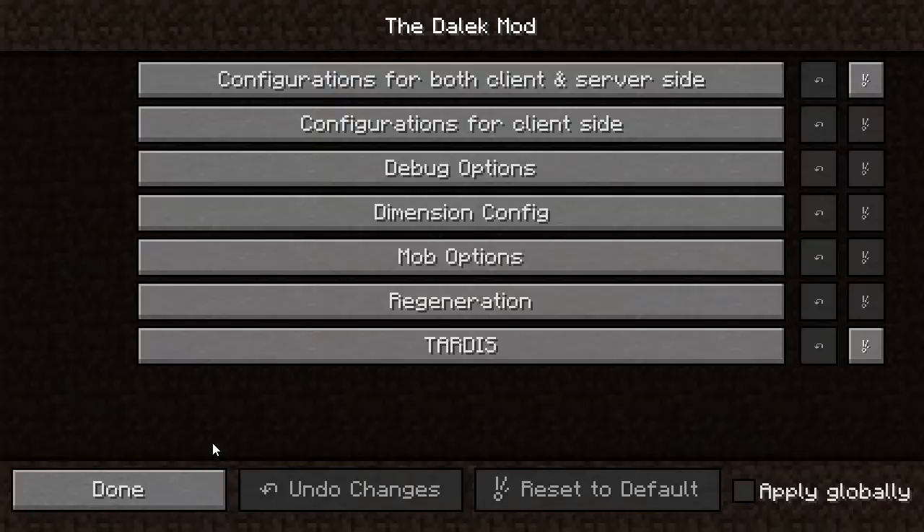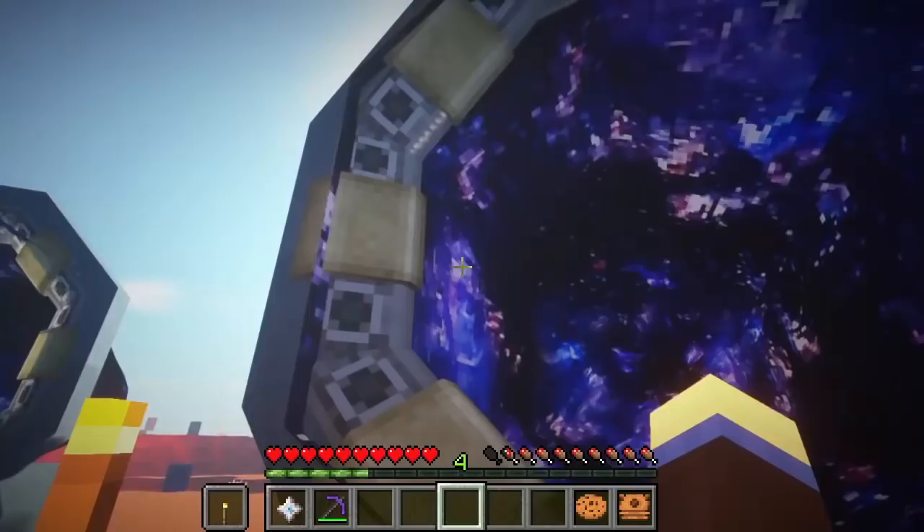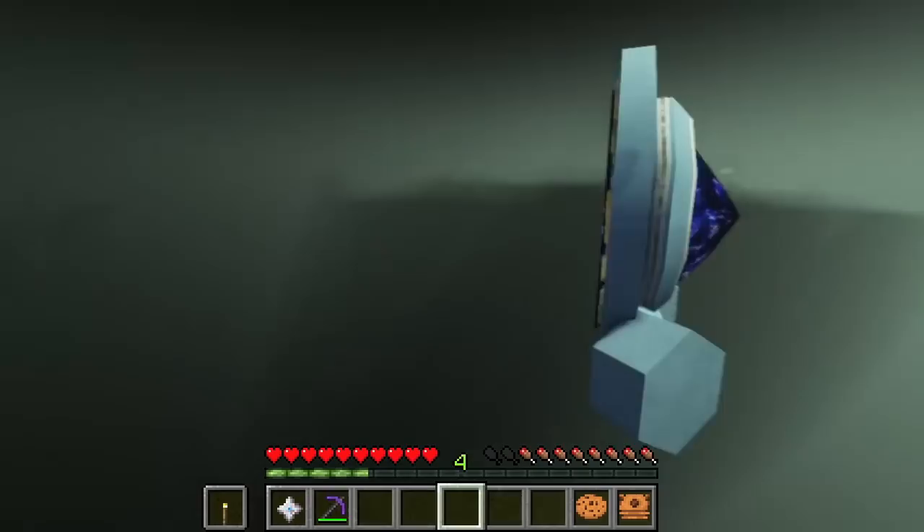If you want the cool portal effect, you need to enable both bowtie settings in the config. This is also needed to see bigger on the inside of the TARDIS. Mind that this doesn't work if you've got shaders enabled — then you start seeing really weird LSD stuff.